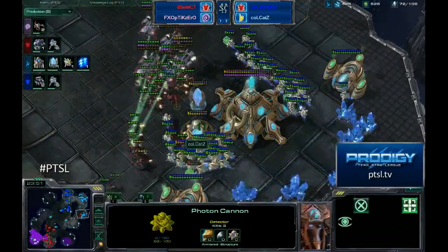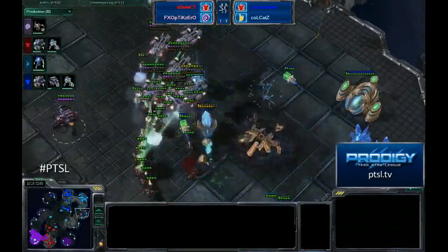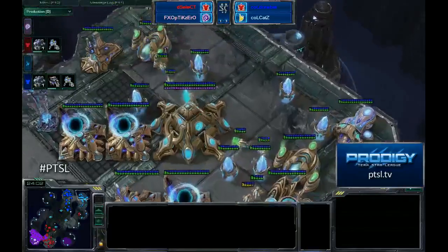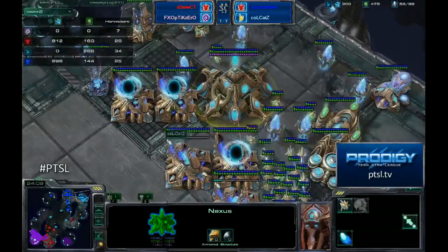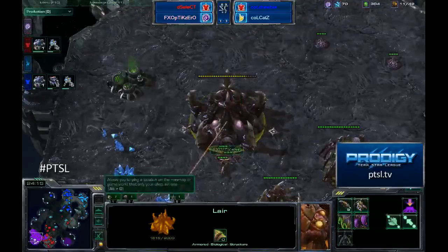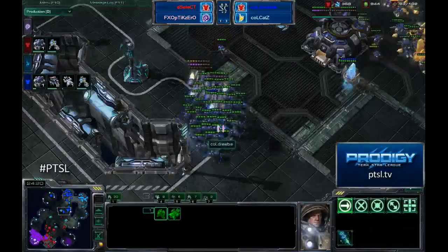That photon cannon would be very helpful. He is going to go after the Nexus first. Finally everything else is going to die — a ton of probes do go down, so Katz is really not going to be doing all that much mining. He has no mining; he has mined out of his main completely, so his economy is not great. But Optic Zero is as well — Optic Zero actually cannot build anything but a drone at this point, he has 70 minerals to his name.